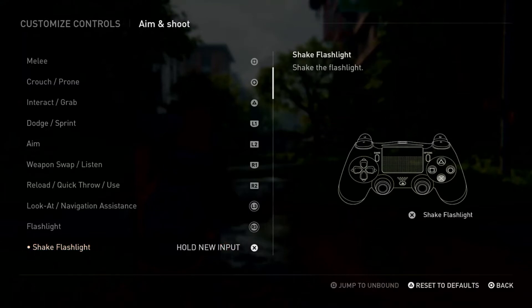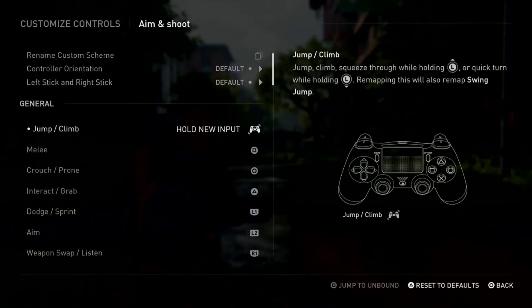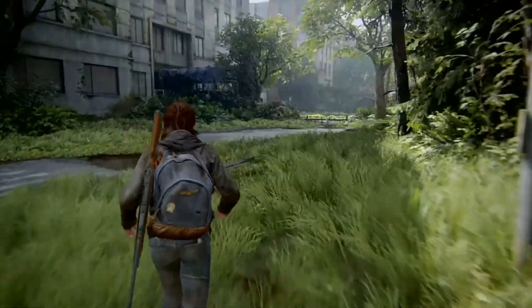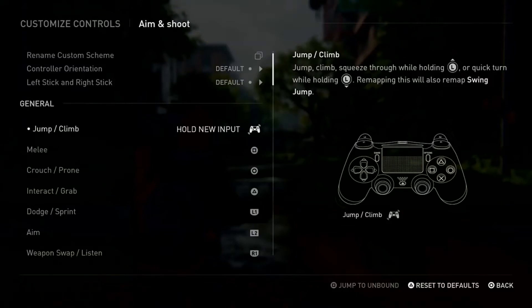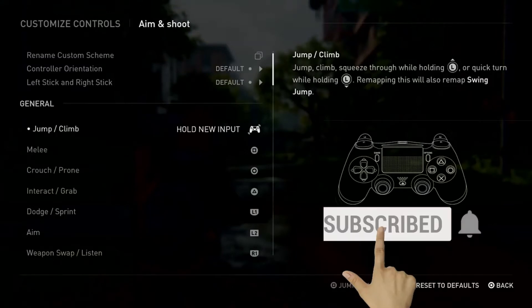Assign it another button, like X or anything else you need. After that, you can simply jump in-game very easily with your motion sensor — you don't need to press X, you can just run and jump like this. If you want to change any button to a touchpad direction, you can also do that in this game.